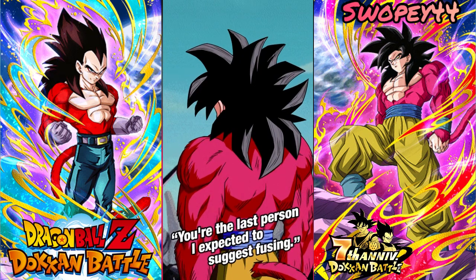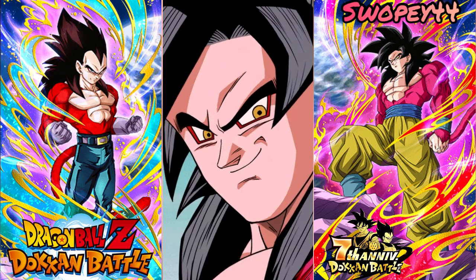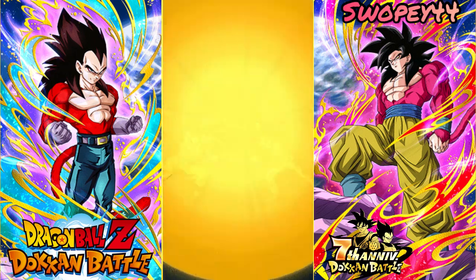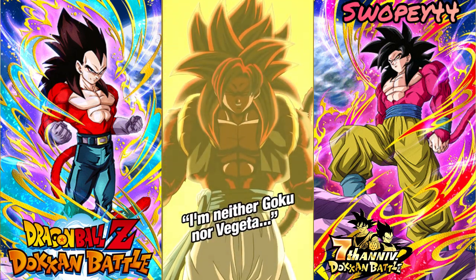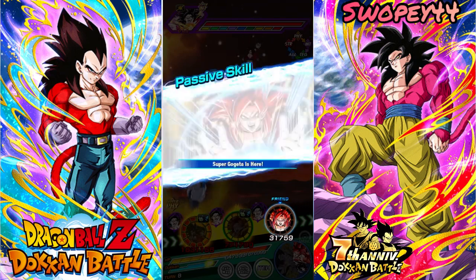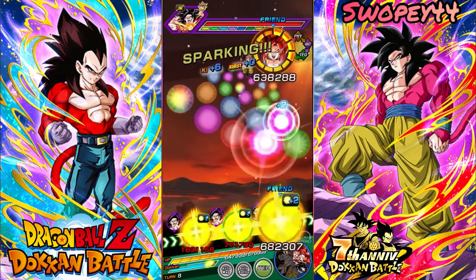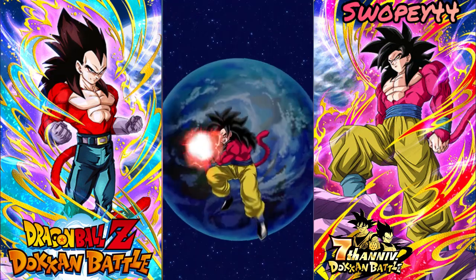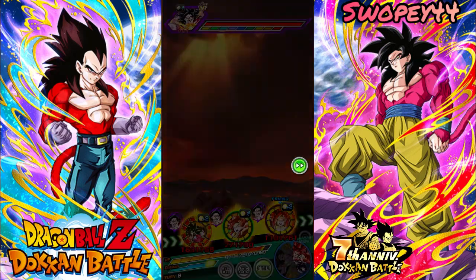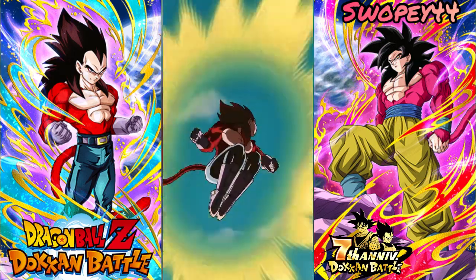"Kakarot, you're the last person I expected to suggest fusing." "This is going to be special, I can feel it." Fusion! "I am neither Goku nor Vegeta — I am the one who will destroy you." Alright, we got Super Saiyan 4 Gogeta out here. 56k there and we do have type advantage, so 6.16 million — they're building up.